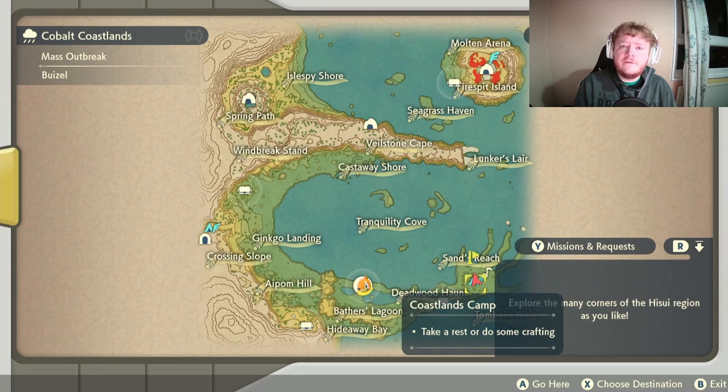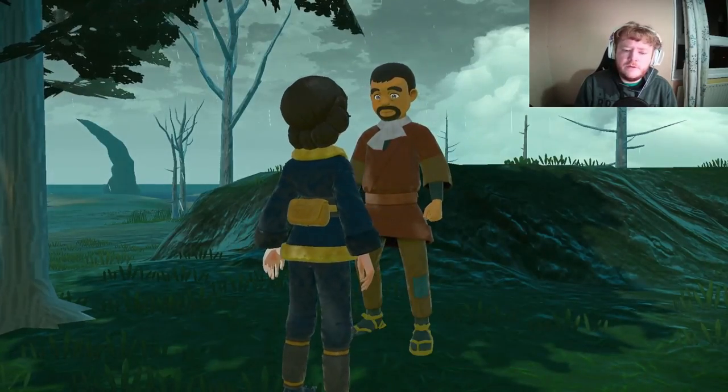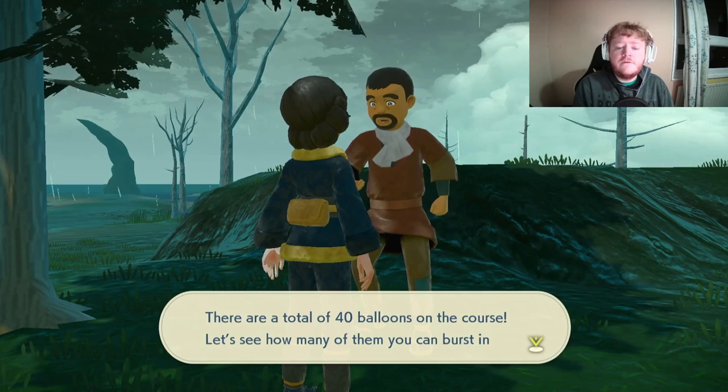The next balloon race — the second one out of the four — you will have to be in the Cobalt Coastlands and you'll have to unlock the Coastlands Camp. You will need to have completed Request 46, which is 'Setting Up a Coastlands Camp.' You will also need to have encountered Hisuian Arcanine, but you don't need to battle it yet before you do this quest.